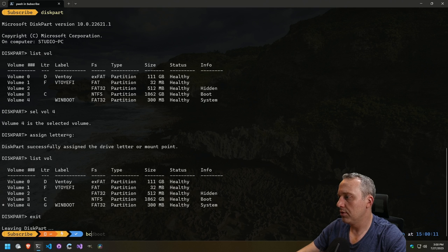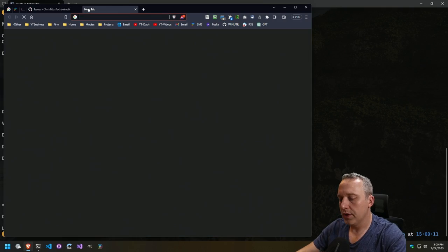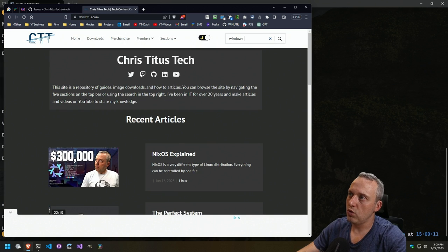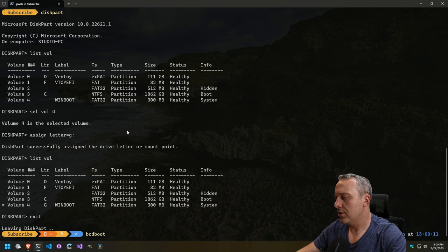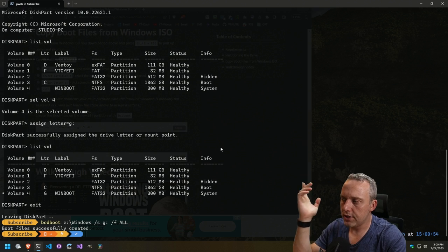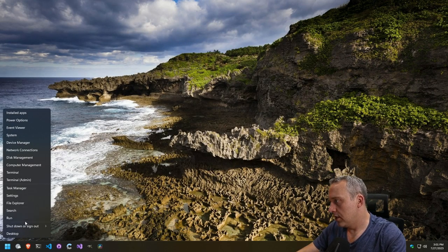Now we should be able to do a BCD boot. I think I documented this on my website — I always pull it up because I've screwed up so much. It's not really me screwing it up; it's Windows screwing it up. So: recovering a deleted Windows partition — that probably has it. S, D, force all. Okay, that makes sense. We can probably just copy-paste that command. Now if I did that correctly, we exit out and pull up the BCD database again.